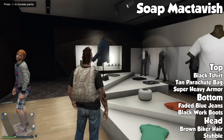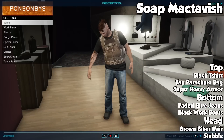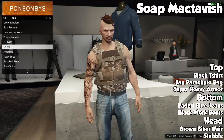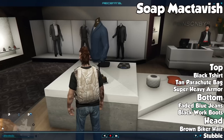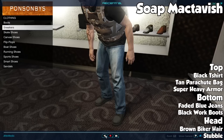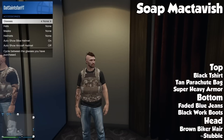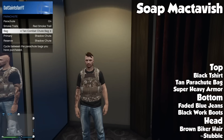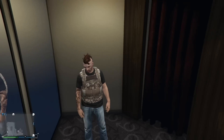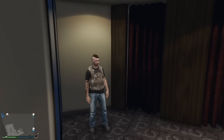Getting right into the outfits, the first one from The Red Viking — he submitted the Soap McTavish outfit. If you guys have played Call of Duty, especially the Modern Warfare series, you know who this guy is. He's one of the main characters and his outfit is actually pretty cool. To make him, you want to start out with a black t-shirt, then faded blue jeans for the pants, then black work boots. Put on the super heavy armor, and for the hair put the brown biker hair on as well as the stubble facial hair — make that a little bit brown too. This actually looks pretty cool and pretty close.